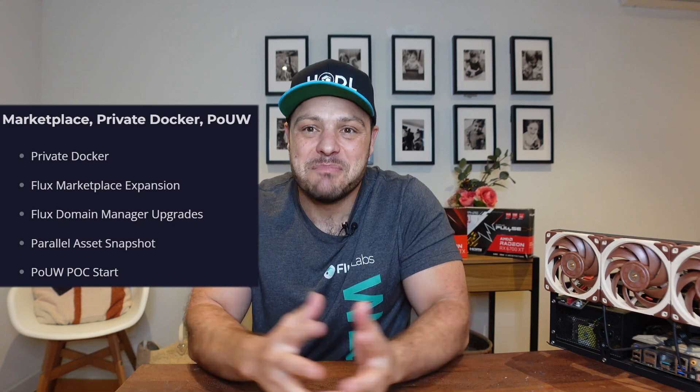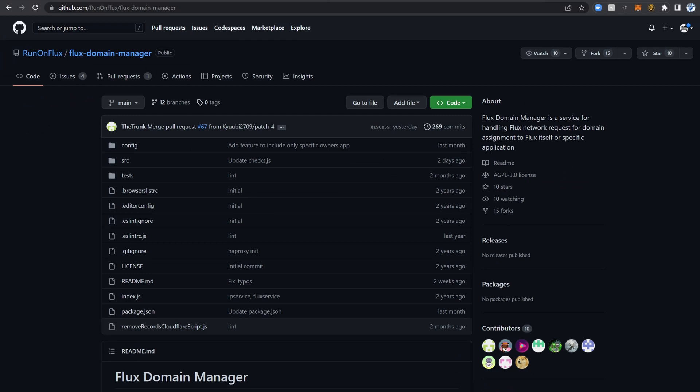The next item in Q3 is some changes to the Flux Domain Manager. For me that's a little bit of a black box — I know the code is on GitHub and I can stand up my own Flux Domain Manager, but how that works in the back end, and making sure the closest server is hosted to someone for my application, I don't fully understand. Hopefully together with the documentation updates and this change we could get more information on the technical side of how applications will be served and refreshed.